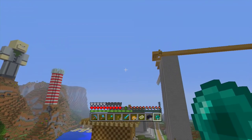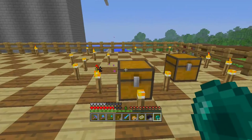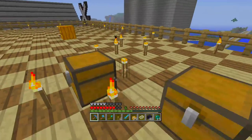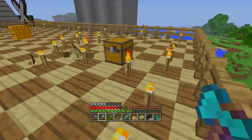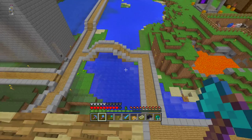I'm going to quickly just use an enderpearl to go over there — it's so tempting I just have to do it. I'm going to check the bonus chest because I figured maybe it would have some jungle trees inside, but it doesn't, so I'm just going to break it. Hopefully one day it will spawn us with a bonus chest that has jungle trees or something we don't already have.